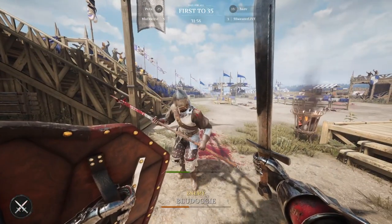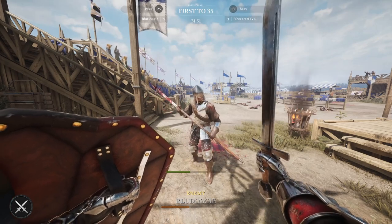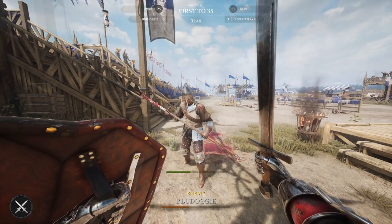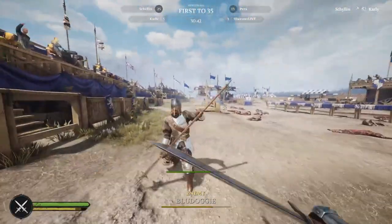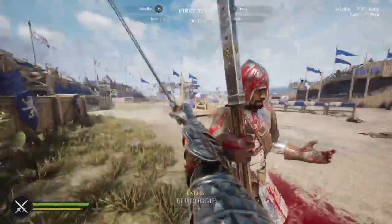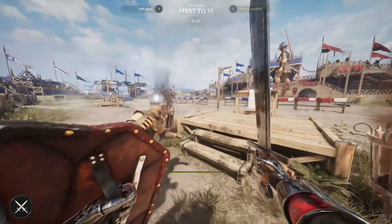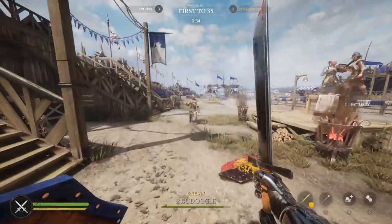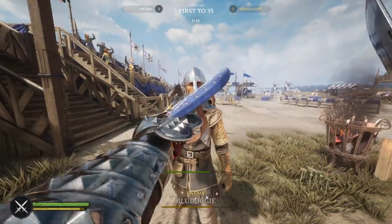Shields work very well as a throwing weapon. Throwing the shield means you can maintain pressure on your opponent if they attempt to run away to recover health or stamina. There is no risk of losing your main weapon, which means you can quickly follow up with a melee strike after landing a hit with a shield throw. Shields have different jab damages: a large shield does 10 jab damage, a medium shield does 15 jab damage, and a small shield does 20 jab damage.